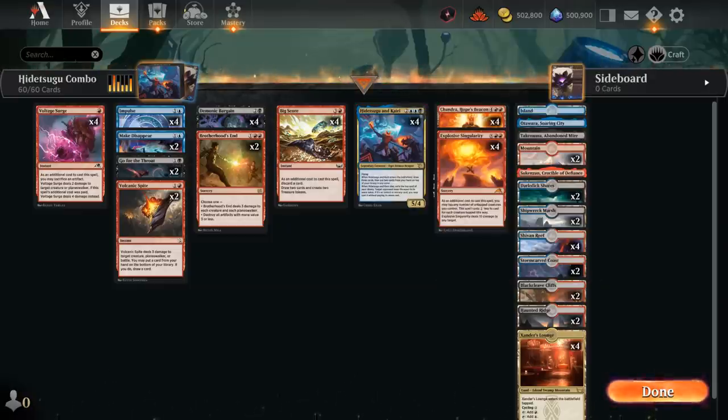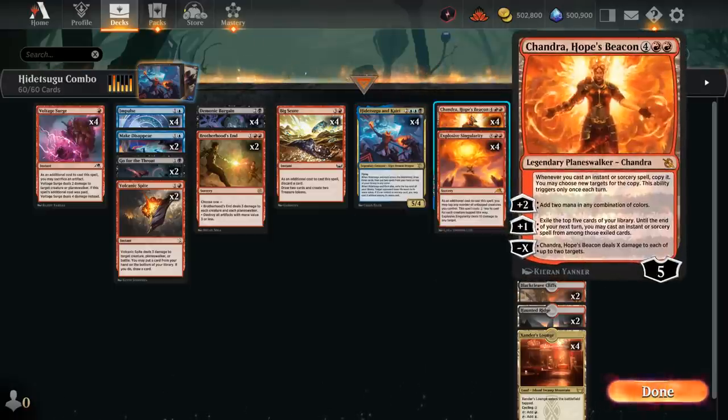Our backup plan involves Chandra, Hope's Beacon. The 6-mana Planeswalker has a passive ability: whenever we cast an instant or sorcery spell we get to copy it and choose new targets — this triggers once each turn. The plus-2 ability adds 2 mana in any combination of colors. The plus-1 can provide card advantage by finding an instant or sorcery in the top 5 and letting us cast it until our next turn. The minus-X gives us solid removal dealing X damage to each of up to 2 targets, hitting creatures or planeswalkers.